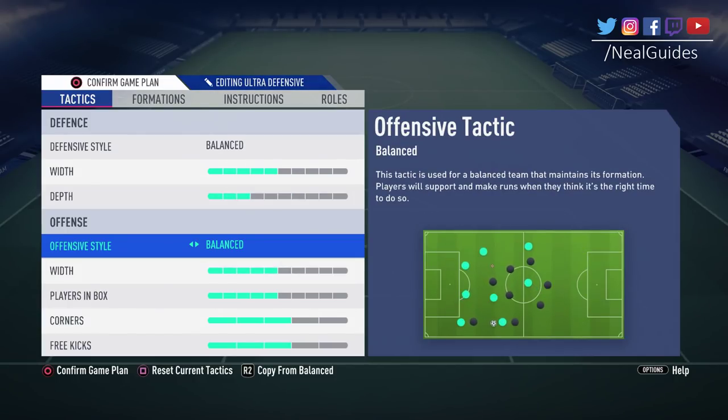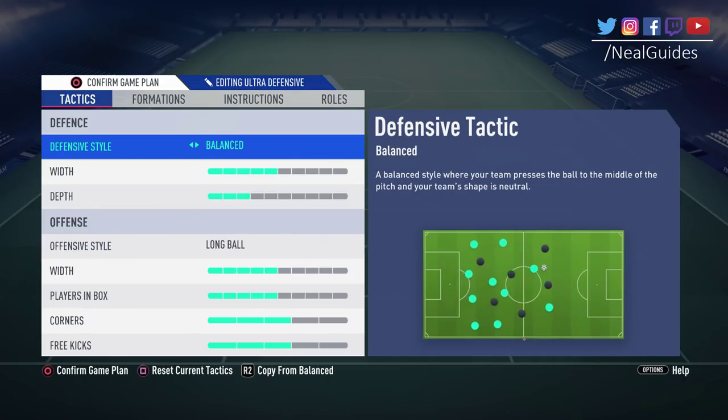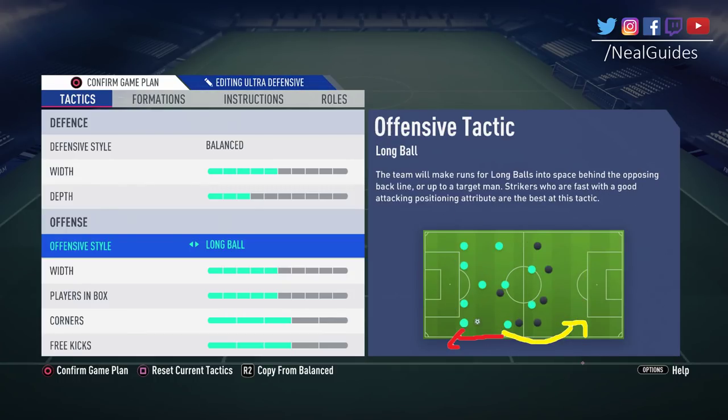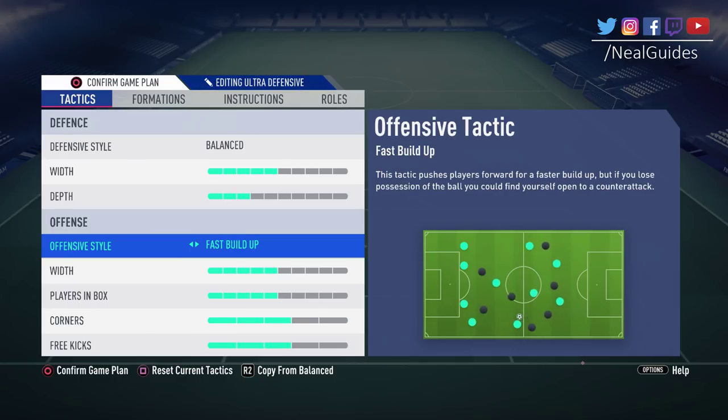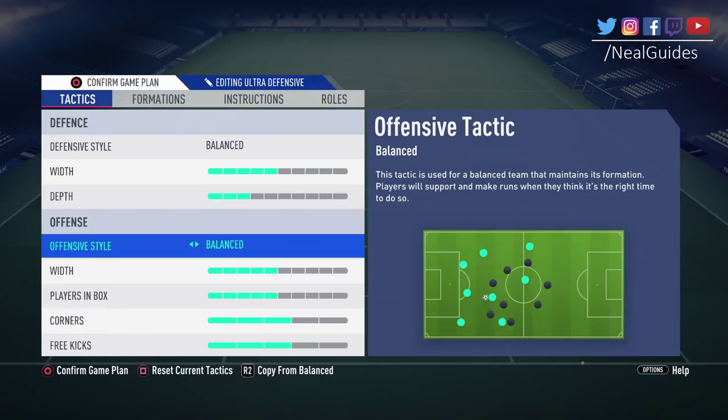For offensive styles, balance is probably the best to use — let the AI be smart for you. Unless you play long balls, or you always run in behind with one-twos, then use long ball. If you always play a quick counterattack and want to create a fast attack, use fast build-up play. If you want to starve your opponent of the ball and pass around waiting for the perfect opportunity, play possession. It all depends on how you play.